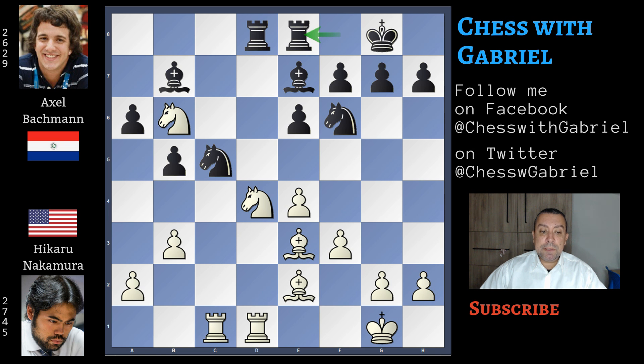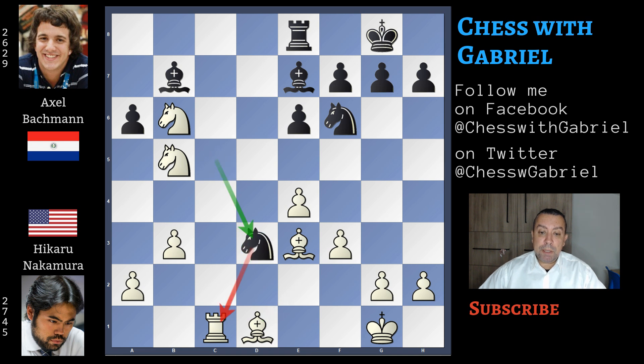Here Nakamura plays the simple tactic. Knight captures on b5 — that in this position can be played. So what happens? It happens that rook captures on d1 with check. Of course now it is the bishop that must recapture, and here comes knight to d3 with tempo against the rook. But this is an inaccuracy.